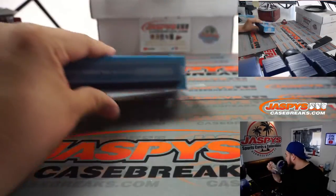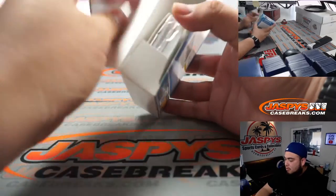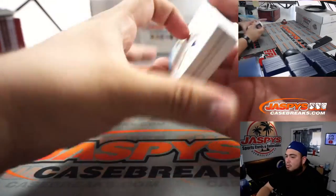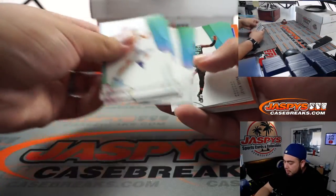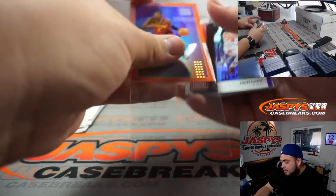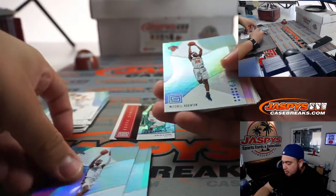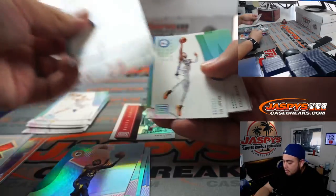All right guys, let's put you right over the status of the hangar. So yeah, these are all base cards here, so no veteran basic shipping. And then you've got some of the color cards coming up — a Kyrie Irving top status, Zach LaVine, Mitchell Robinson rookie credentials.